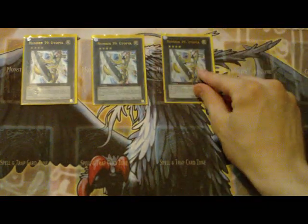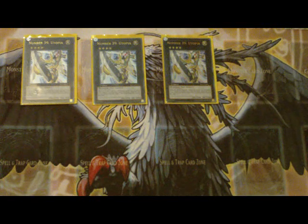I'll just be putting them up here. It's a Rank 4 — takes two Level 4s. Its effect just negates attacks, and if it doesn't have materials and it gets attacked, it kills itself. I'd recommend only using the negation once, unless you have to, or if you have another one to support your first one.